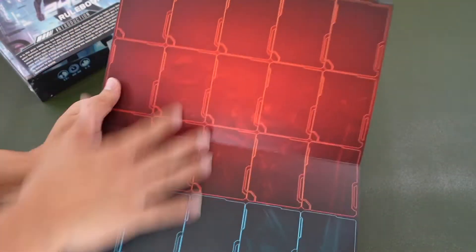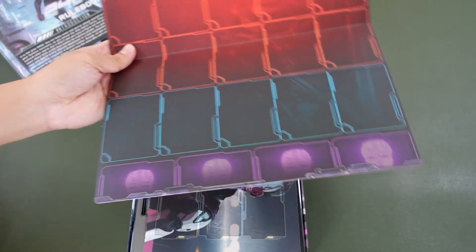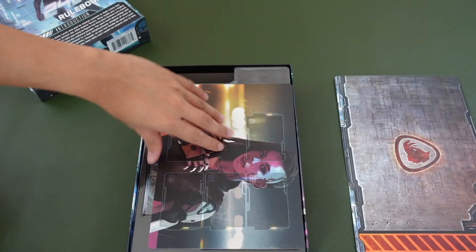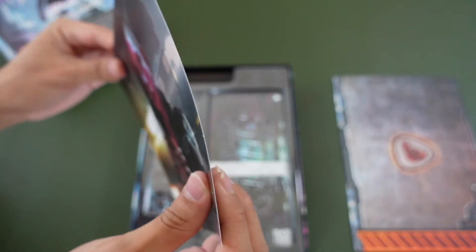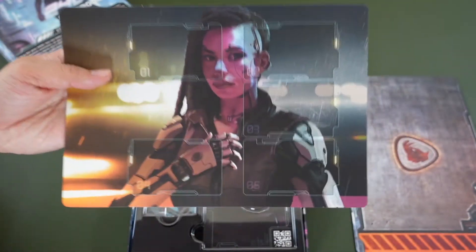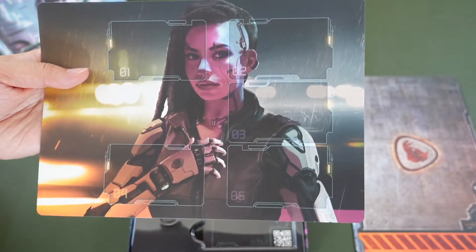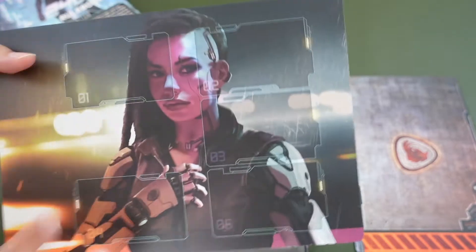We have all these different areas, including sections for your character. There's a back and a front, and the player board has a gear icon on the back — same material, maybe slightly thinner. You do have a few slots here which are basically upgrades to your character that will help you throughout your investigation. That's what's special about this game.